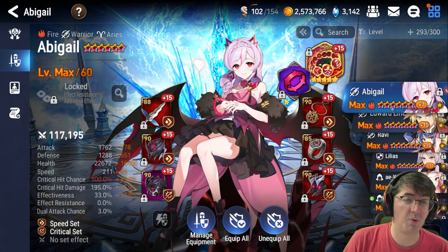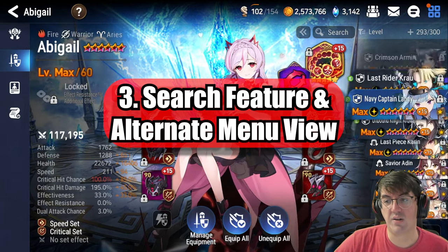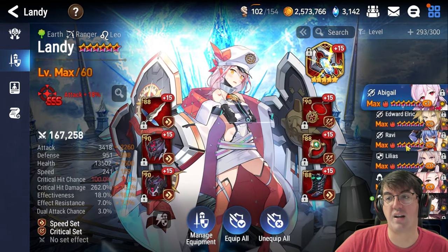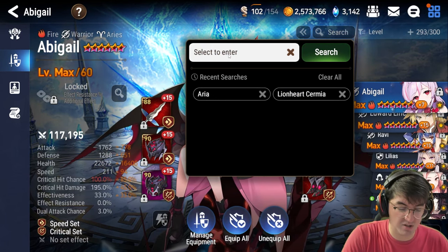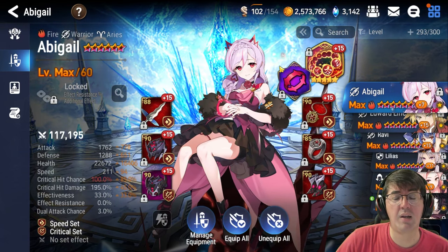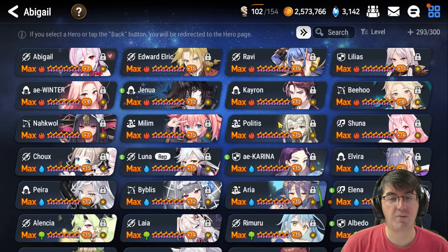The third tip is an easier way to view your hero menu. At unit cap, navigating the wheel with 300 units is annoying. You can filter by level to trim it down, but they also added a search menu in a recent update to find your favorite character quickly - for example, searching Luna jumps straight to her. For those of you from other gacha games who prefer rows and columns, there's a little arrow next to the search bar. Clicking it switches your entire menu to rows and columns format.